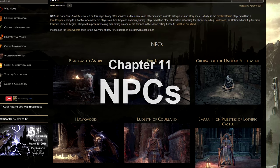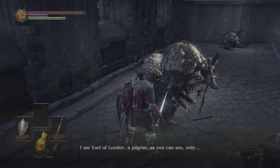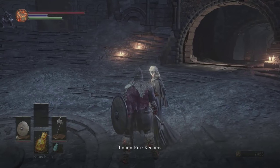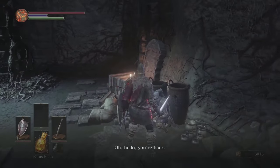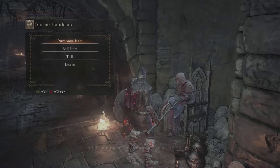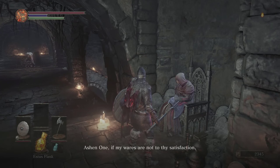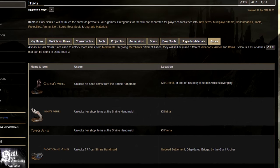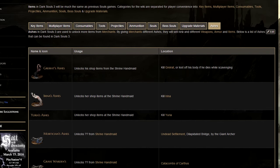NPCs. Like in previous games, you must find and talk to NPCs who are out in the field in order for them to facilitate their services to you at the Firelink hub. Make sure to explore areas thoroughly and revisit all areas to check if NPCs have appeared in or around them. You will have one default merchant, the Shrine Handmaid, who will also assist you in the event one of your NPCs meets an untimely end. Bring her Ashes, which you find out in the world or where a fallen NPC died, and you can unlock items in her inventory.